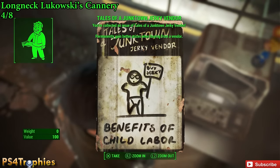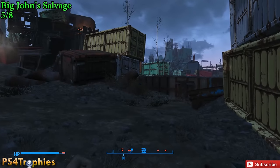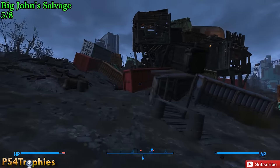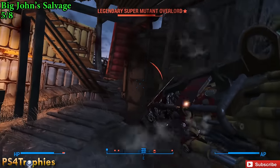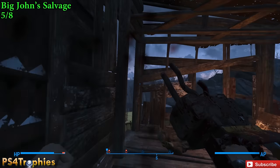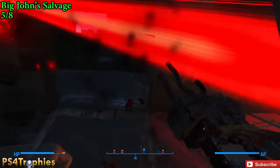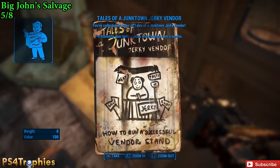The Barter Bobblehead will also lower prices by five percent. Just south of the city is Big John Salvage. This salvage yard has a bunch of shipping containers — there's a caravan at the highest point. Take the wooden walkways up and, on top of the shipping containers, is the caravan. Inside the caravan is our fifth magazine.